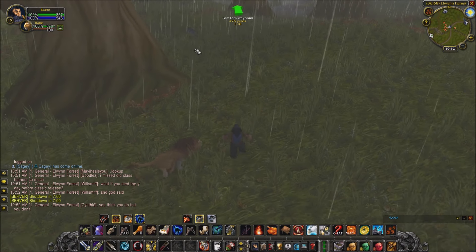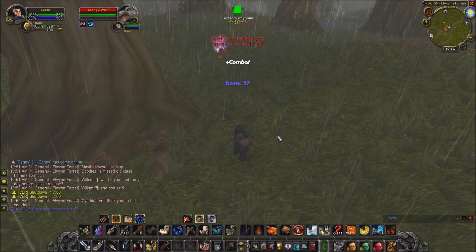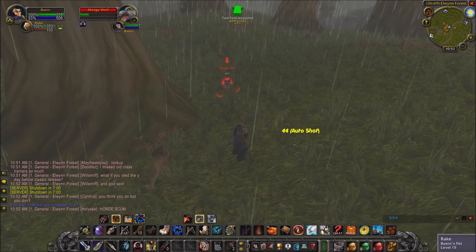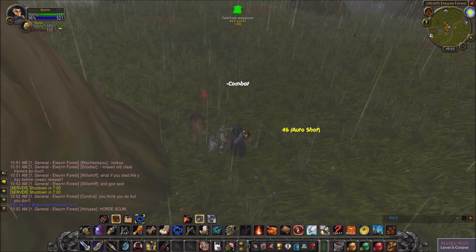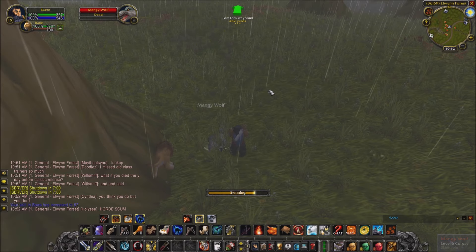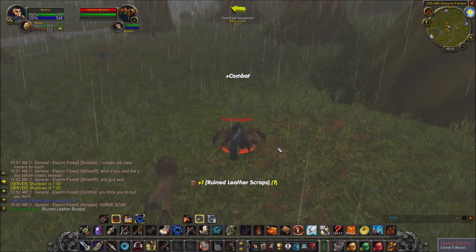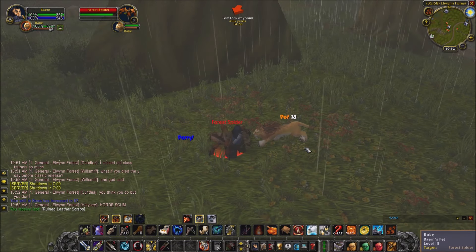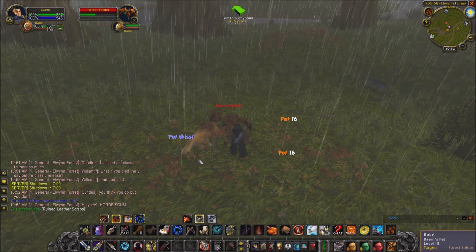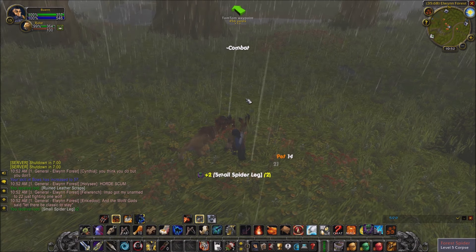Quick example of scrolling battle text — it replaces the standard scrolling battle text with stuff along the side. The right side is incoming damage.